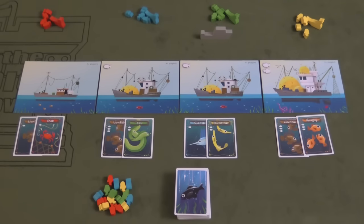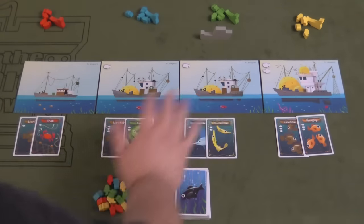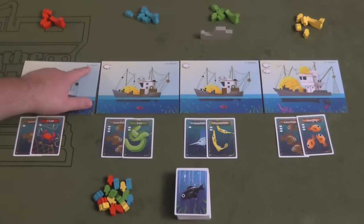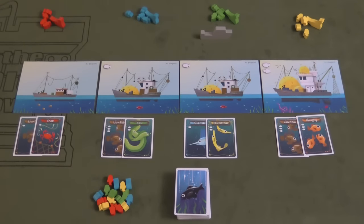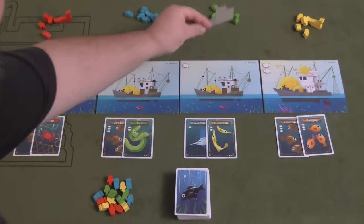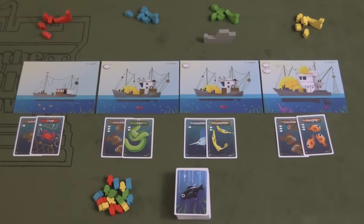In a four-player game, you take the different fishing ship cards and place them out on the board — they're numbered for the different number of players in the game. Each player takes a seagull token and four fish tokens to begin the game. The rest of their fish tokens are placed in the stockpile, and there's also a first player token given to one of the players.